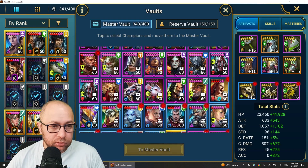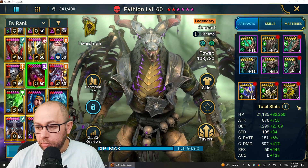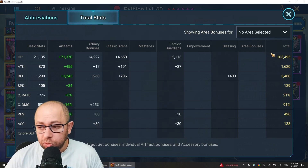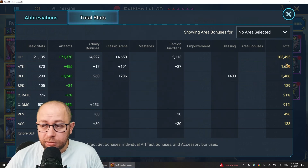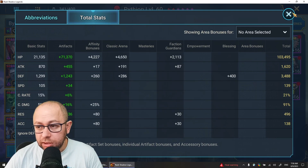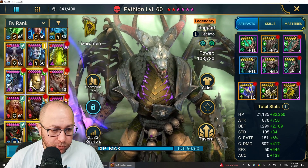Now let's check the gear on the champs we've shown. Python is in a Bolster set. What you need on him basically, since he's protecting the team: lots of HP. Mine is super slow — you might want him a little bit faster, around 180-190 at least. You want as much HP and defense as you can give him and at least above 400 resistance to resist the boss. That's what you need on such a support champ.